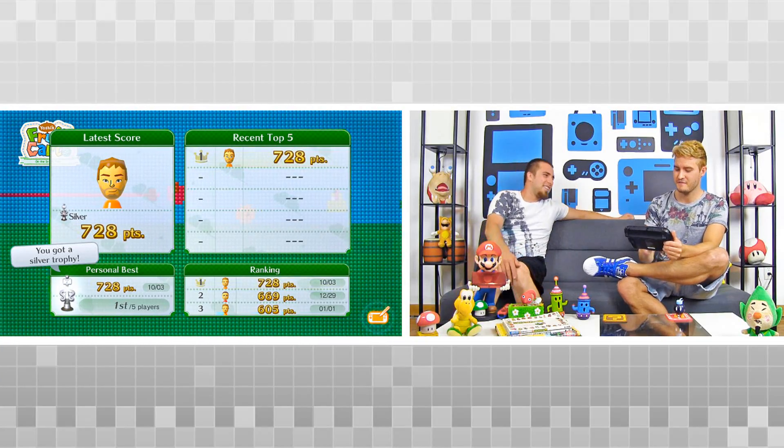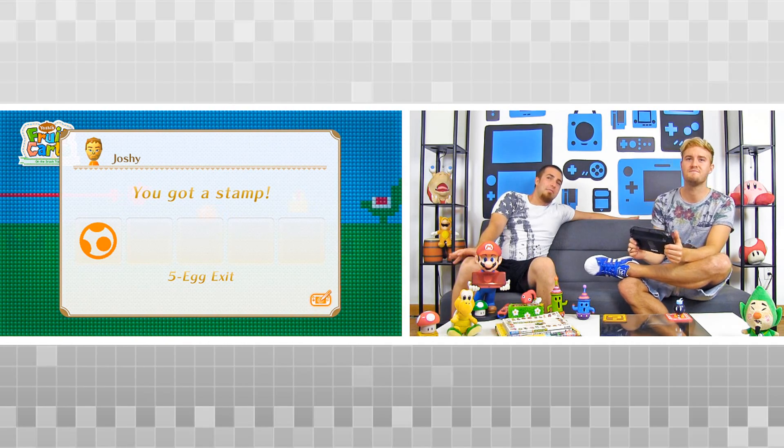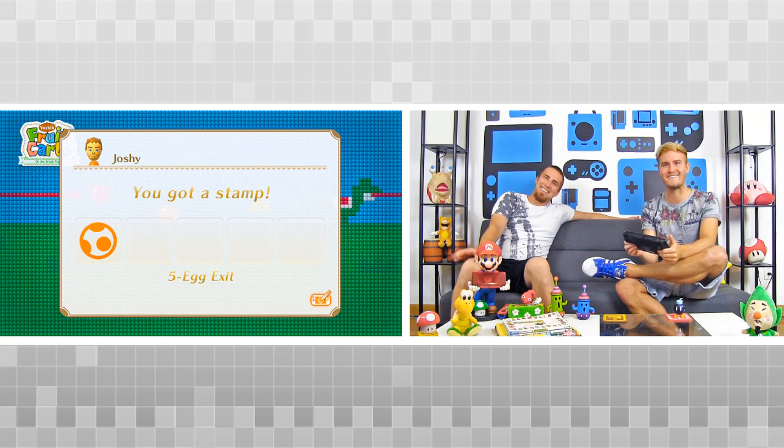Gate 11. You made it to Gate 11. This is like a form of torture — Yoshi's Fruit Cart. We've got this new HD console and we've got this fancy new $100 touch screen controller. What should we do? Draw lines on it that you don't see on the TV. I got a stamp though. Eight egg exit. Five egg exit. Good job. I can't count after all, I guess. I don't know what's wrong with me, but I'm sure it's a lot of things I can't help.